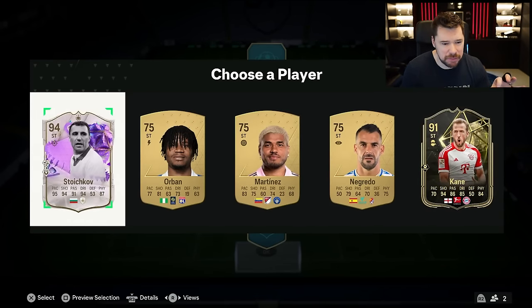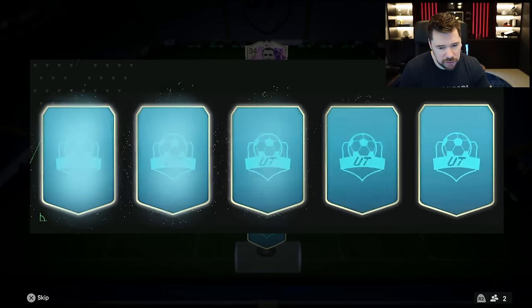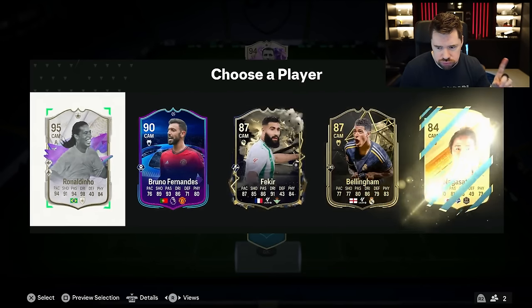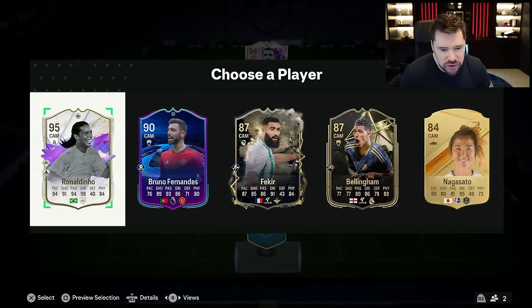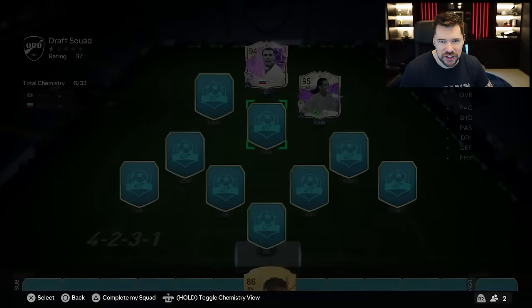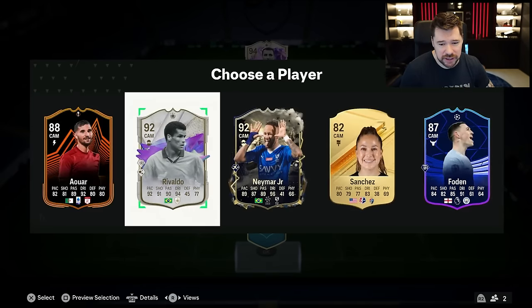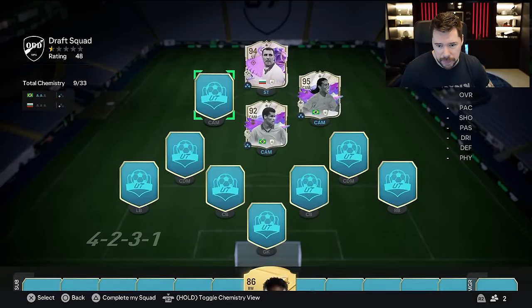Do you know what's amazing about this Stoichkov? He comes from a dead pick — this is like a common pick. We've also got the 91 Harry Kane there, but the 94 Stoichkov is there and is our first icon. And this formation is immaculate for icons — there's so many icon CAMs, and there's actually quite a lot of icon CDMs now as well, which is brilliant. 95 Ronaldinho is icon number three alongside Bukayo Saka. Rivaldo makes it three.